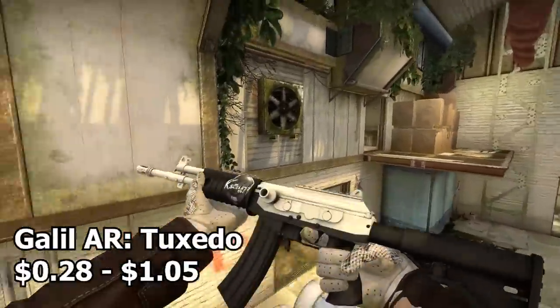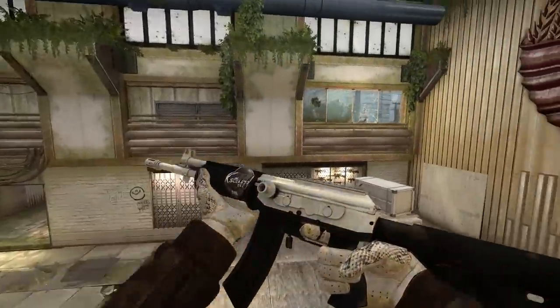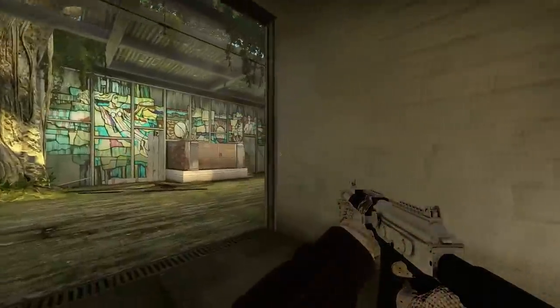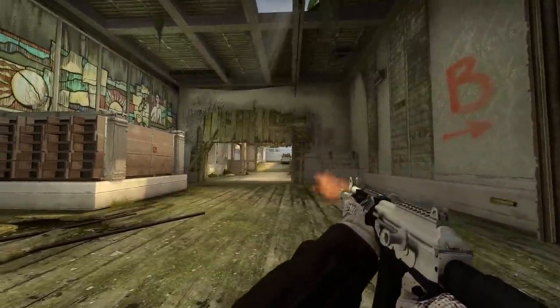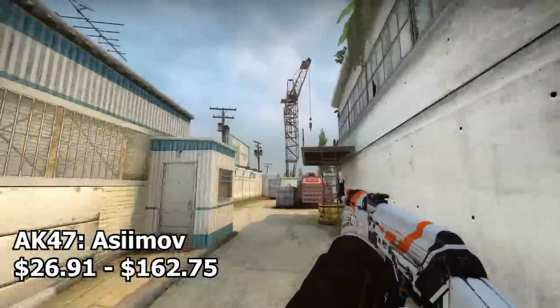Next up we have the Galil AR Tuxedo, a very cool and classy skin. It's mostly white with a couple accents of black — a great combination. Much like the CZ Tuxedo, it's basically the same concept but on a Galil.